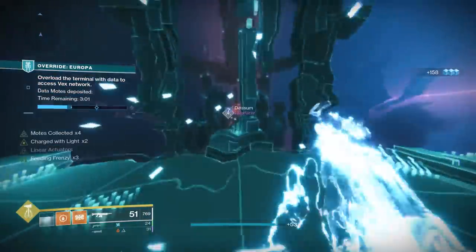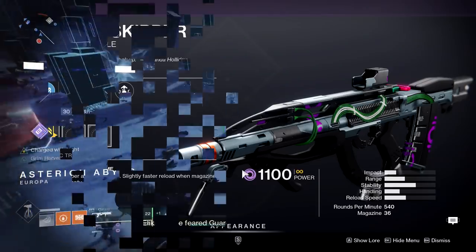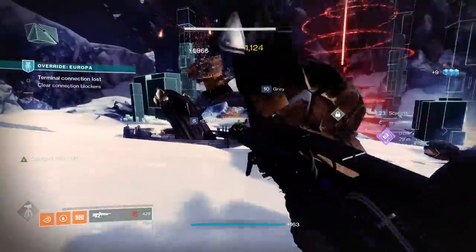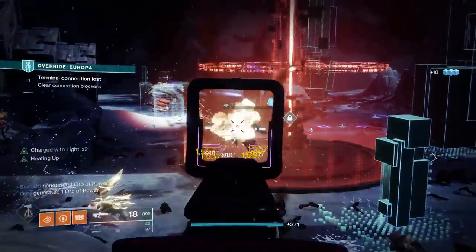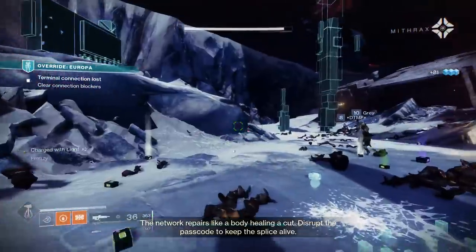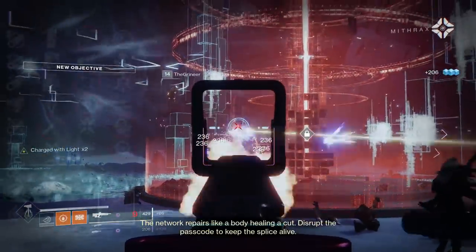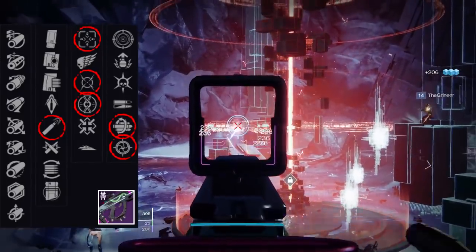Moving on, we have the Gridskipper pulse rifle. I really wanted it to be good in PvE but unfortunately it's not looking much like a PvE weapon. It's an energy pulse rifle with the Void element, so you might get some use in Grandmasters, but I'd just keep using Last Perdition. It is a Rapid Fire Frame pulse, and if Season of the Chosen taught you anything, Rapid Fire Frames are pretty good in PvP.